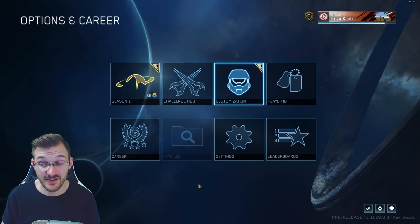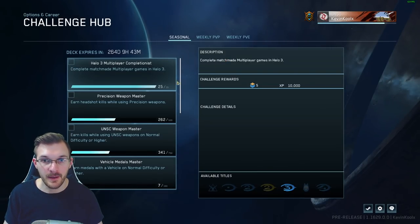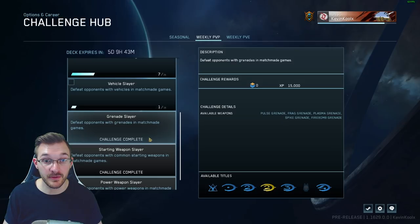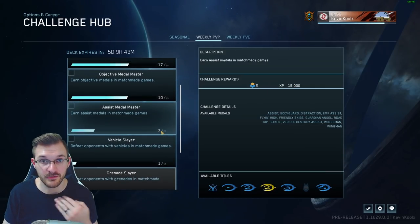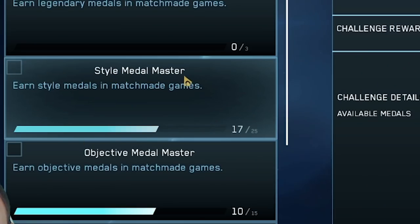Another thing I was super excited about are the challenges. They were brought into Halo 2 but there was no UI, so you couldn't really know what to get. With Halo 3 coming to PC and the MCC, we're actually getting the Challenge Hub in options and career. You have seasonal challenges, weekly challenges for PvP, and weekly challenges for PvE. Various challenges include things like get 20 kills with a power weapon, get 10 kills with a grenade — I got 15k XP just for completing the grenade slayer challenge. The style medal master challenge, for example, lists out all the different medals that count toward it, and once you hit 25 you unlock 15k XP.